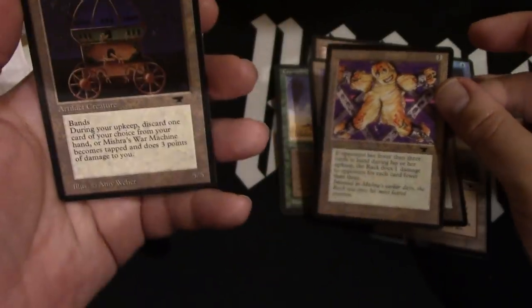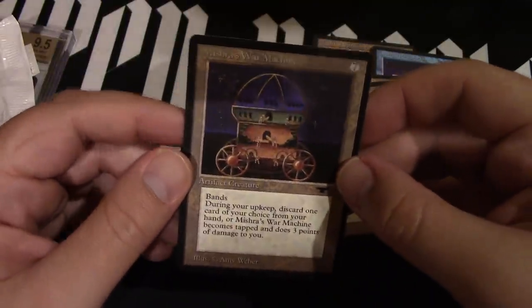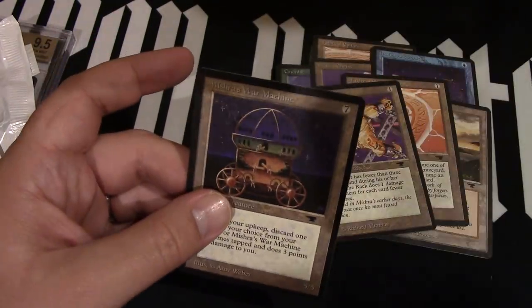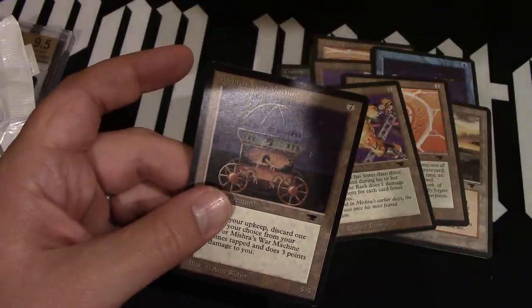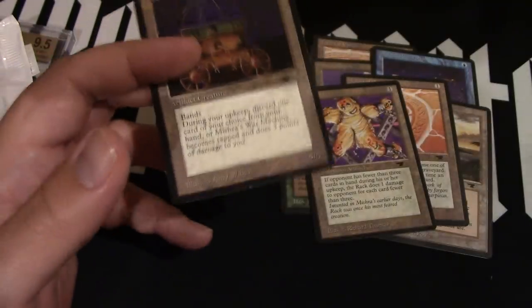So I need to sleeve these guys up. Those might come back really good grades — pesky corners. But they will come back as pretty good grades. So we did not make the money, obviously. Because, well, that's Antiquities for you.